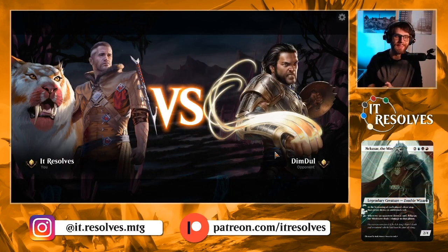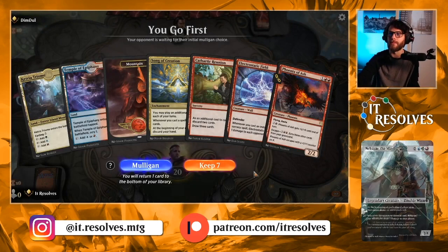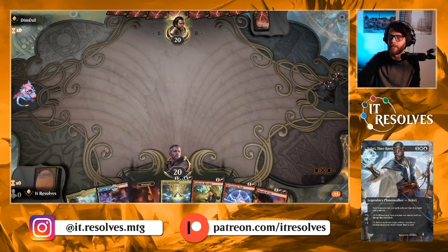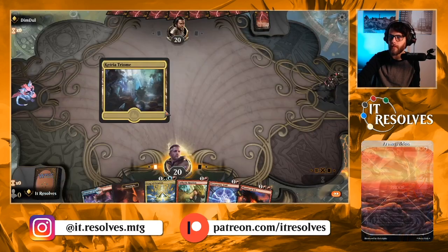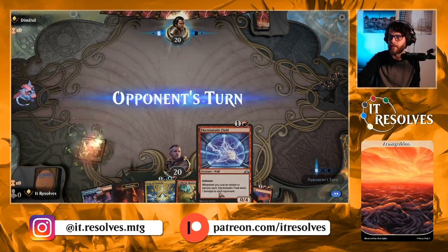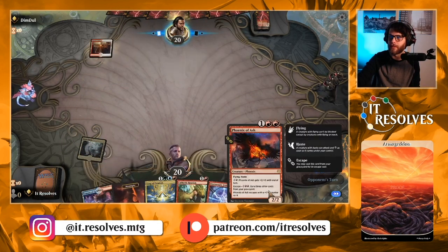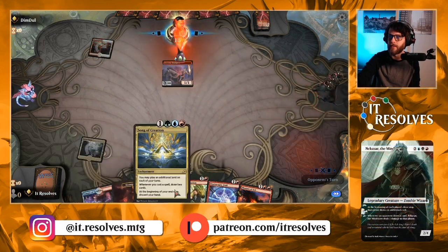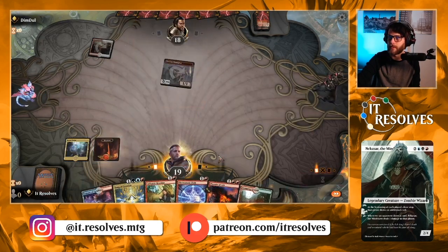We'll give it two more games as we always do, and then we'll probably do a second video with this one. This is such a sweet list — I really love this. I do think at some point we might revisit and trim down the land count. Great that we get to lead on this tri-land. Next turn we get to play out the field. The following turn we can probably just Phoenix of Ash, and if we draw one more land we'll be in Song of Creation territory — and there is the land.